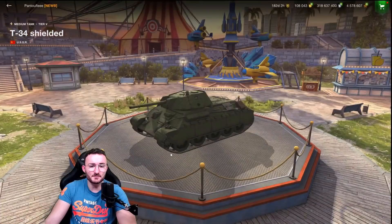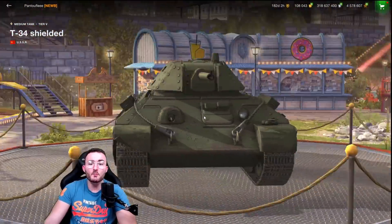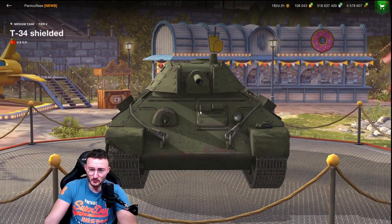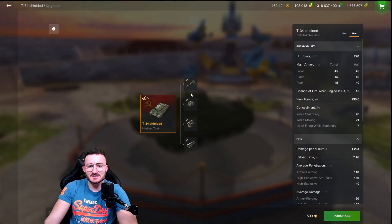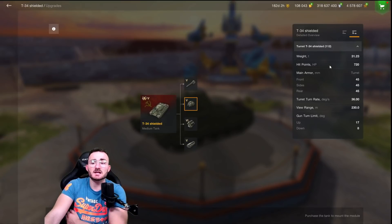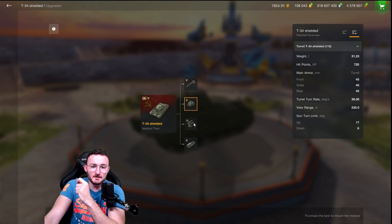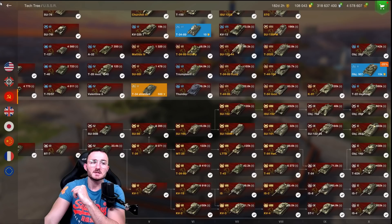Eight degrees of gun depression on this kind of tank is cool, and all that spaced armor everywhere will probably allow you to bounce a couple of shells in side scrape. At the front you don't have any armor at all — only 45 millimeters of raw turret armor. But those statistics don't take into consideration the spaced armor, so in fact it's probably going to be a little bit better.